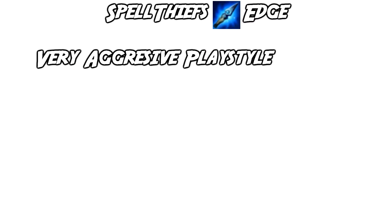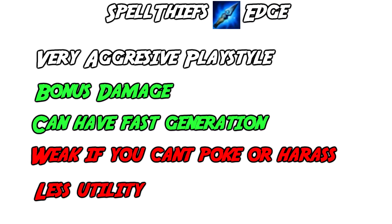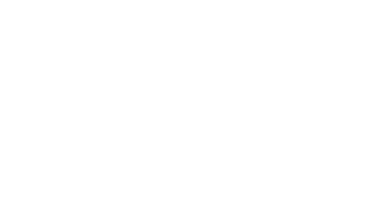Spellthief's Edge is easily the least picked starting item for Thresh, but it does have uses in matchups where you want to play extremely aggressively. The bonus damage can help you set up early kills and if you play aggressively enough, it can be the best gold generation item of the three. Picking this item is very good into double melee lanes where you have a clear advantage early on.